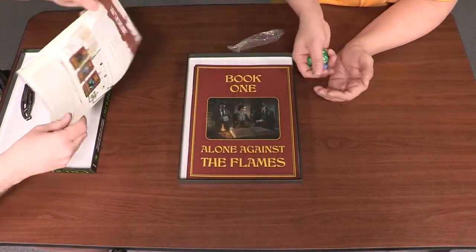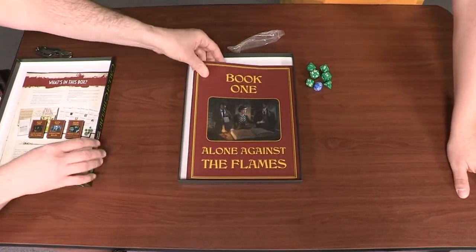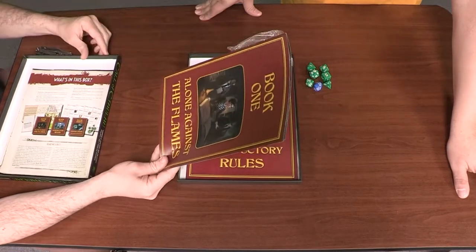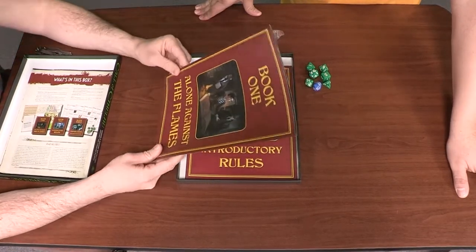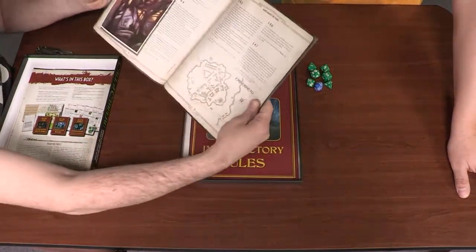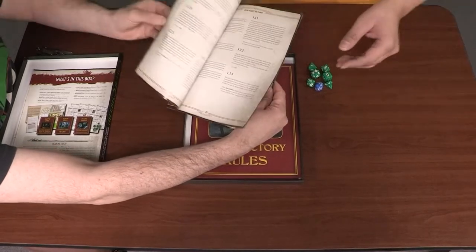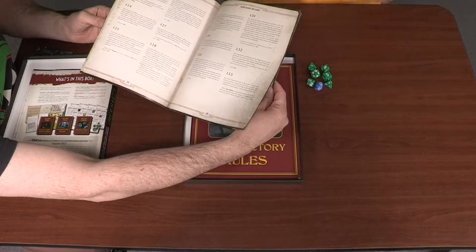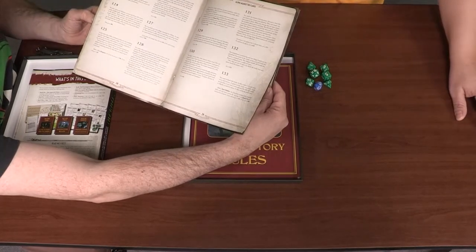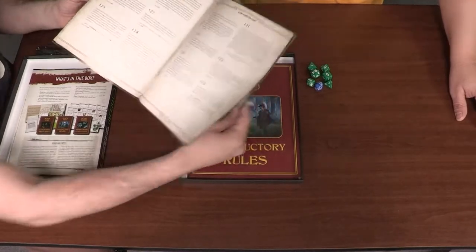Here's a list of what's in the box. We have Book One — Alone Against the Flames, a solo introductory adventure which teaches you the basics. It's a choose your own adventure sort of thing, to give you an idea of how role playing works. Like: if you go down the left passage, turn to page 148. If you go down the right passage, go to page 53 and have your face eaten.